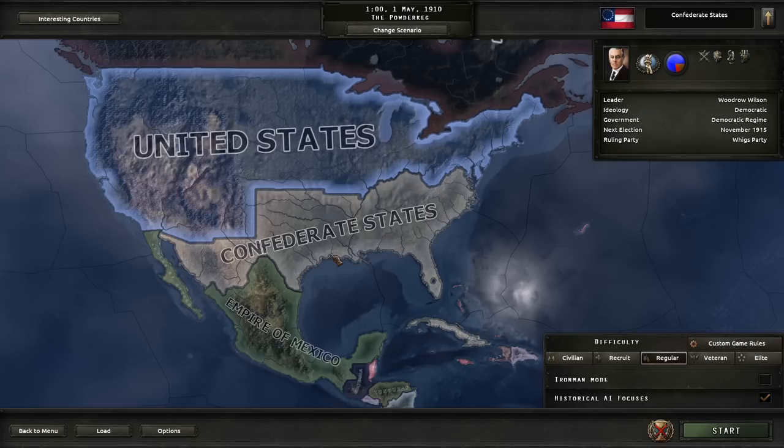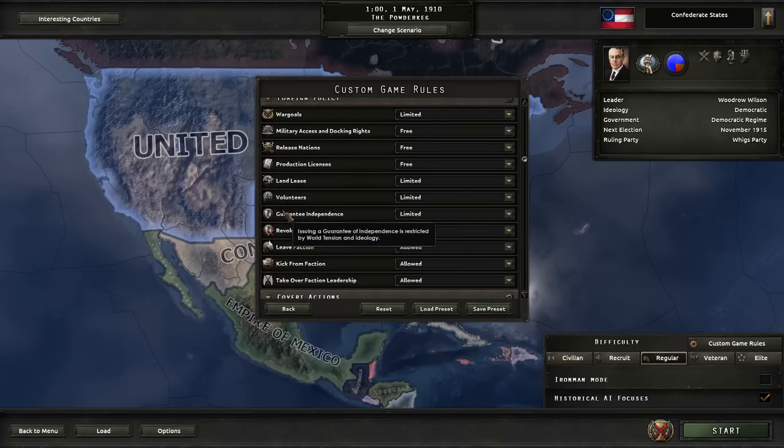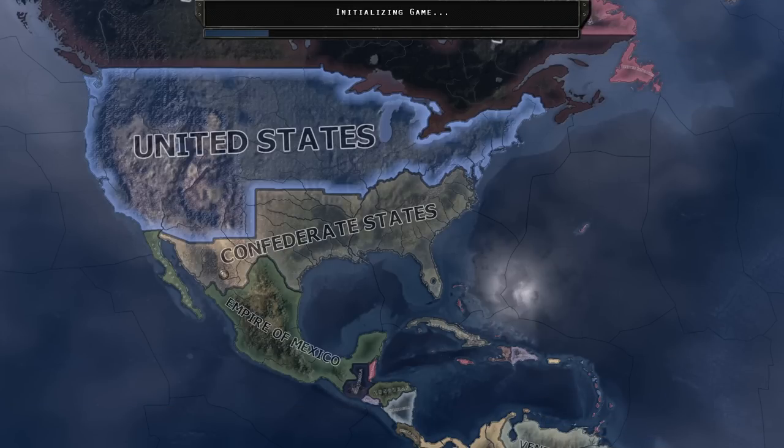Right now it'll take place for us in 1910. Before we begin, we're going to leave Historical AI on first. The focuses will be on Historical, just because I've never actually played this mod before and I want to see what it's like. But of course you have to play as the main star of the mod, a couple CF states.